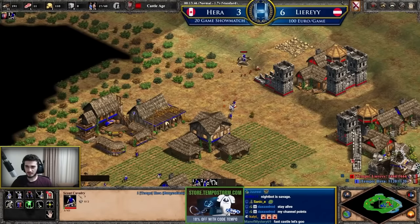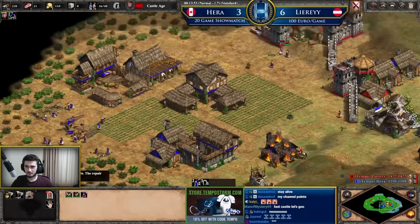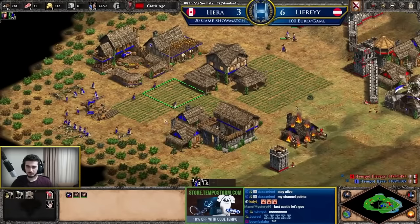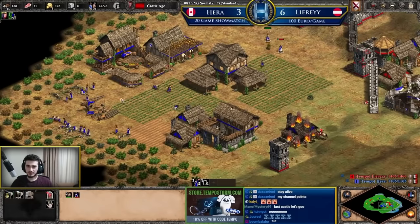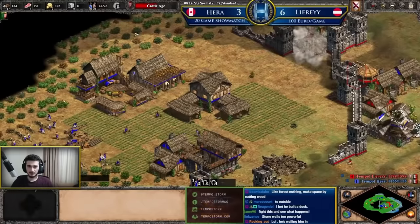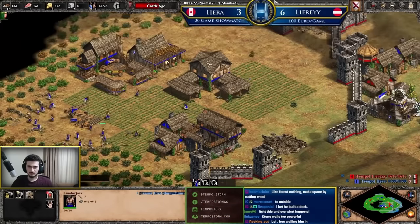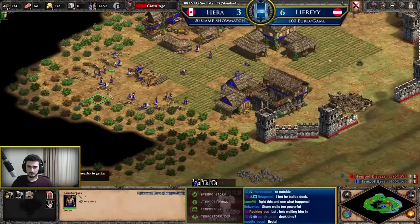Hello everyone and welcome back to the video. We all know how the standard strategies go in Age of Empires 2 with all the archers, scouts going into knights and crossbows, but from time to time it's really fun to mix it up and surprise our opponents — try to catch them off guard with an out-of-the-box strategy. In this video we're going to be talking about the top five best out-of-the-box strategies in the game, starting off with number five.